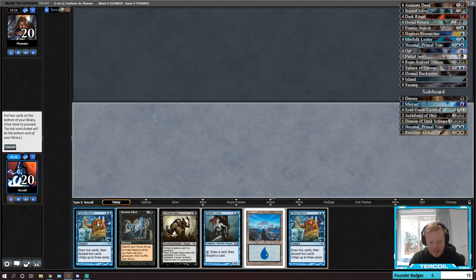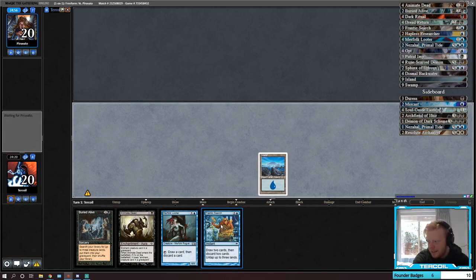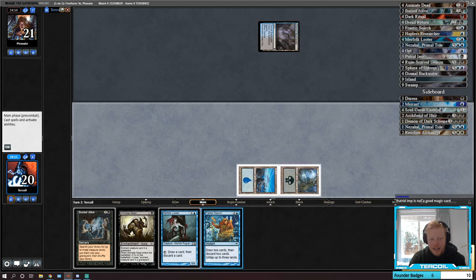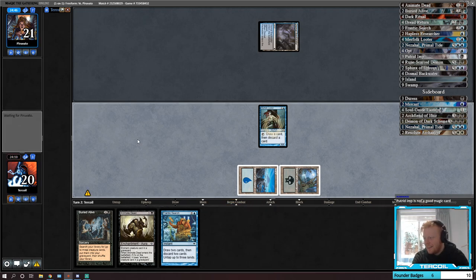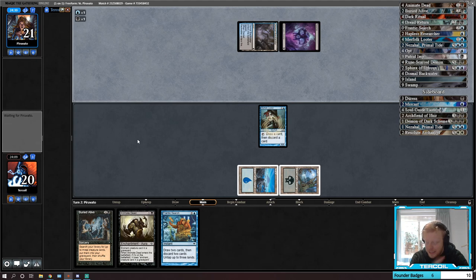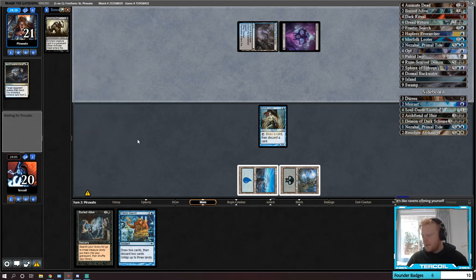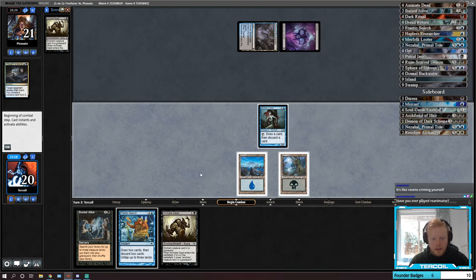So I'm keeping probably the worst of these hands. We're on the play which kind of sucks. We got there — Putrid Imp is an excellent magic card when it facilitates a turn-one big thing. It's also a 2/2 that can get flying — a 2/2 flyer for one is pretty good. It's fine — we've got a Looter and a dream. Although sometimes you want to Raven's Crime yourself — but Putrid Imp is a Raven's Crime that's free. If we draw a big thing here, that's sick.